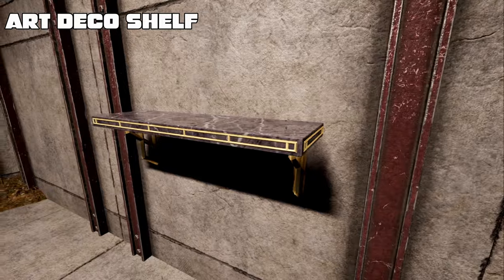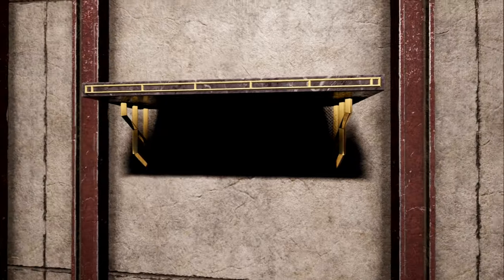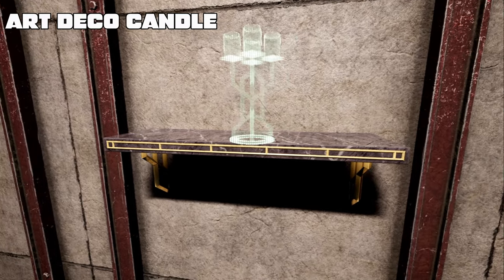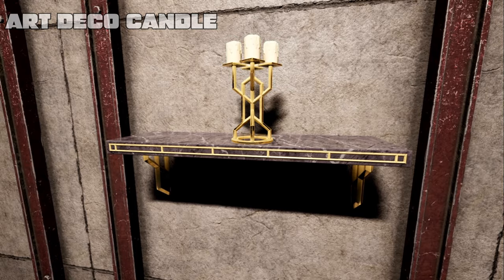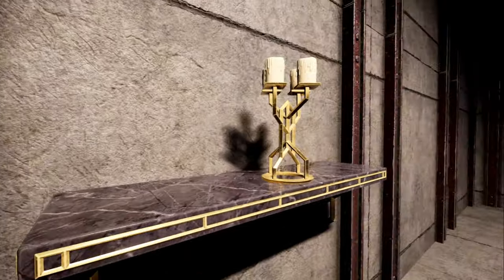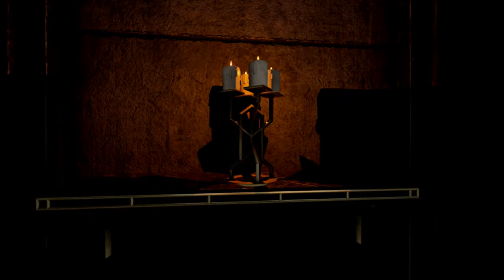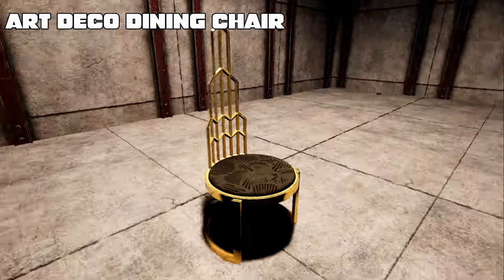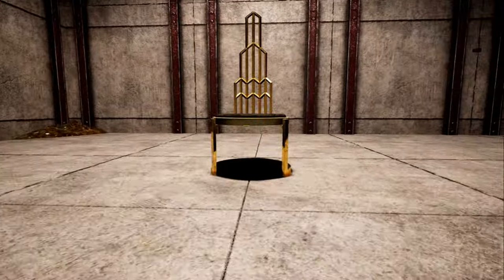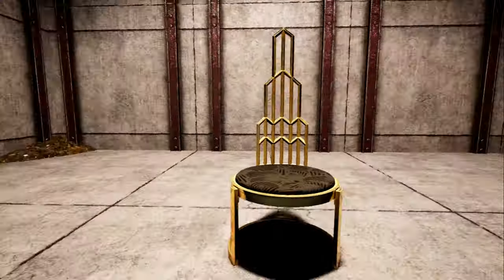This is the Art Deco shelf — you can place small items on it, for example the Art Deco candlestick, which is our next item. It's basically just a candle. Here we also have the Art Deco dining chair. It doesn't look like it's made for thick people, but let's hope it withstands it.